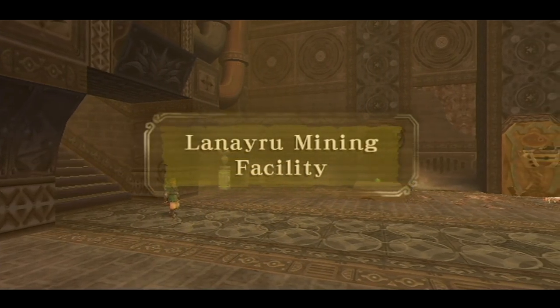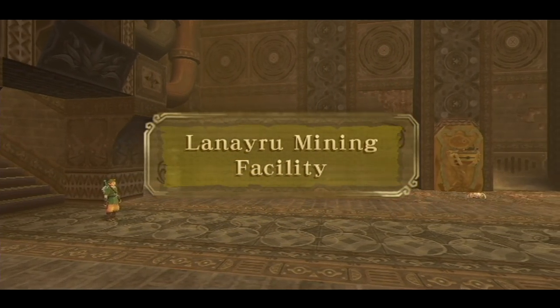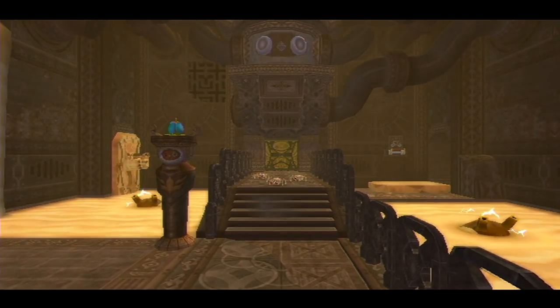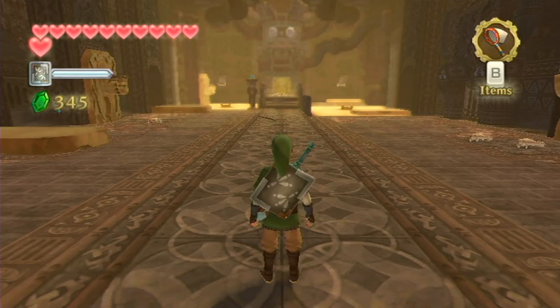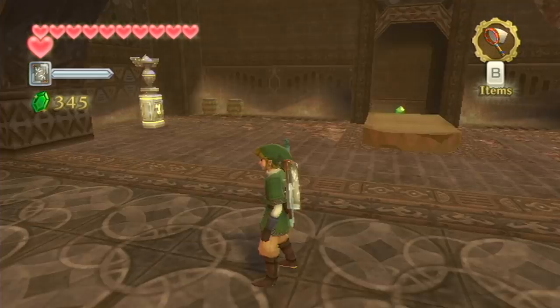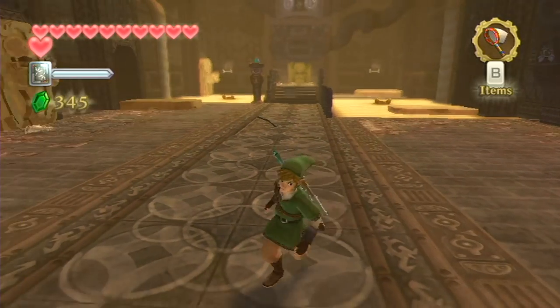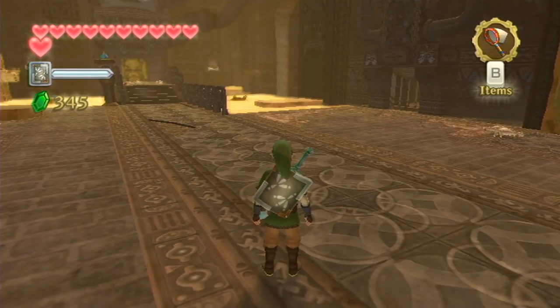Hey everybody and welcome back to The Legend of Zelda Skyward Sword. I'm Zelda Master and here we are in the Laneru Mining Facility. This is the third temple within the game and it is really cool — like, really freaking cool. Right now everything looks a little barren and stranded and just ruined. It's not nice, but things change up.